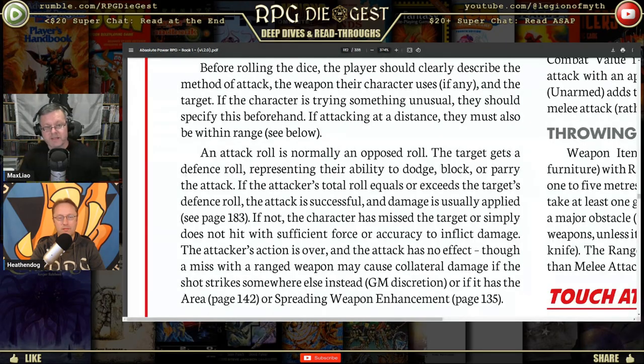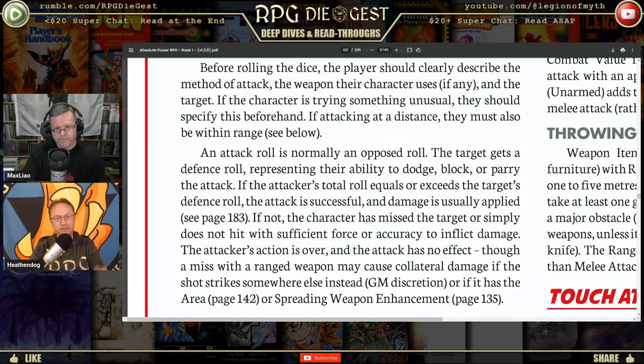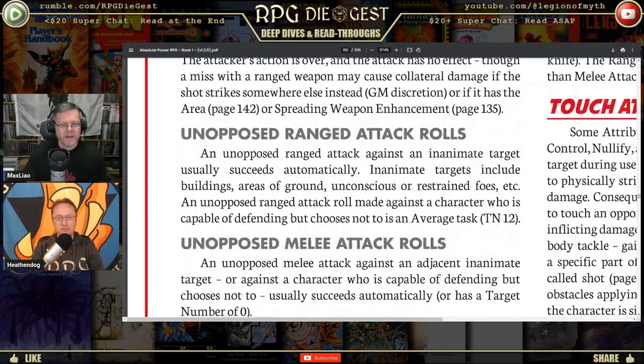If the attacker's total roll equals or exceeds the target's defense roll, the attack is successful and damage is applied. If not, the character is missed. Ties go to the attacker — which is the opposite of many games where ties go to the defender. The purpose here seems to be consistency: you're the one actively rolling and making the threshold.